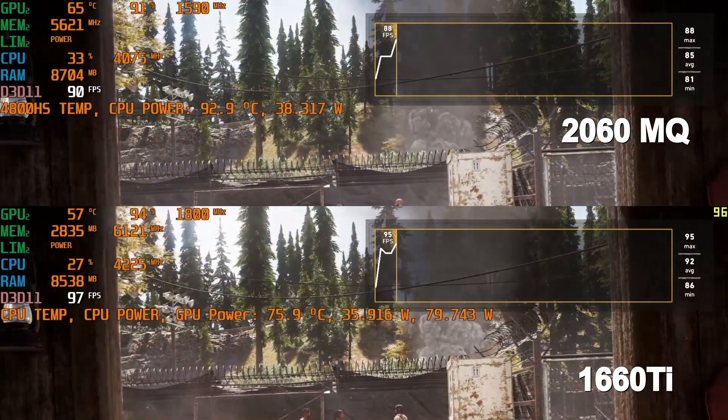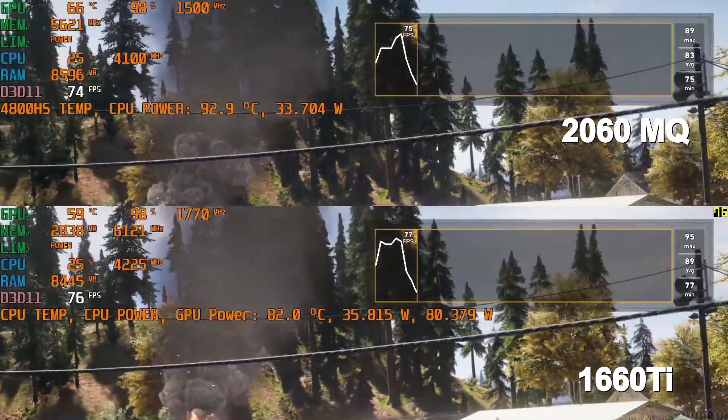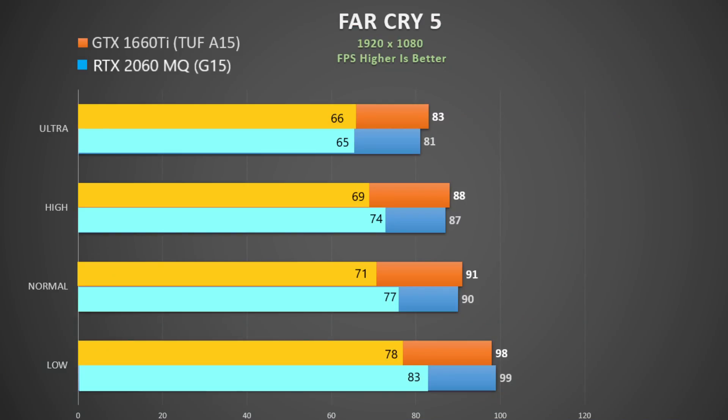In Far Cry 5 I used the inbuilt benchmark and there is not a lot between them at all. It's a shame the G15 doesn't come with a 90W 2060 to differentiate itself more from the 1660 Ti model. As you can see there are only a couple of frames between them, with perhaps slightly lower minimums on the 1660 Ti.